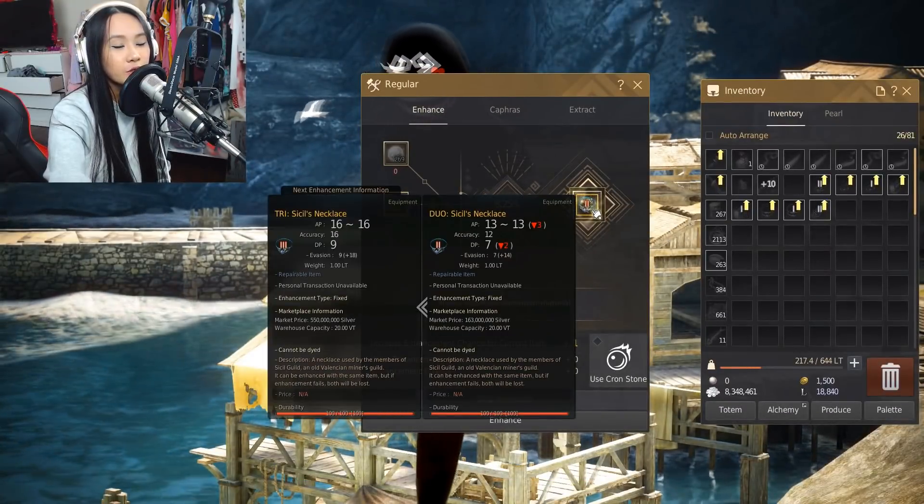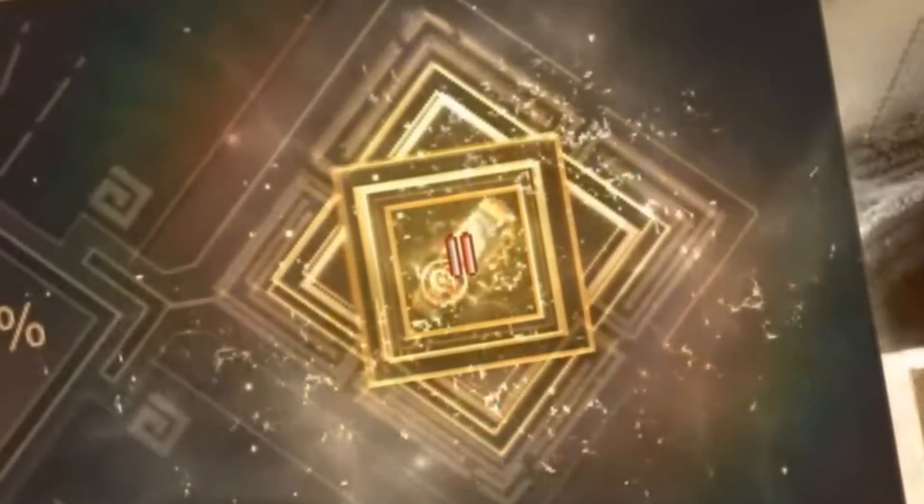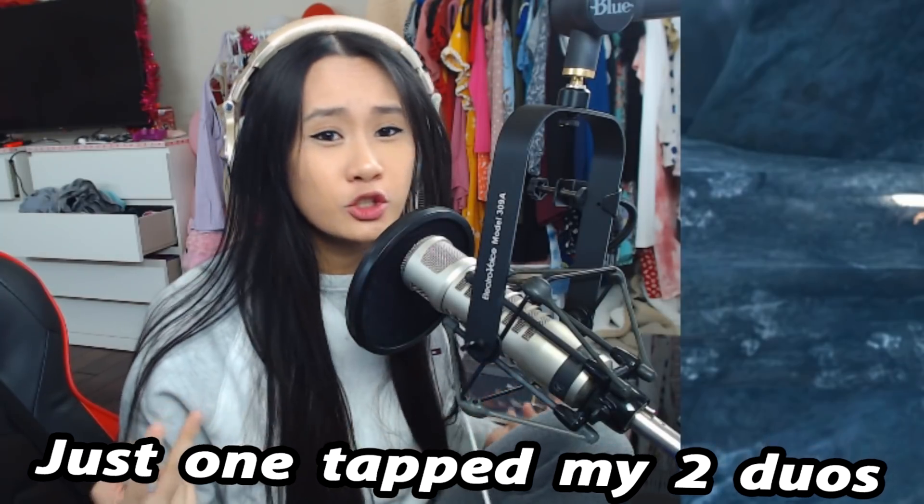Look at that beautiful Duo Sissel! I haven't enhanced since last episode where I got my Duo Centaurus and my Pen Dandy. And look at this — I'm just never failing. I just got my Sissel Duo and my Centaurus Duo. In last episode I proclaimed that I was the Enhancing Goddess — that was a joke — but look at my RNG right now. I'm just one-tapping things left and right. Scientifically, this means I am the actual Enhancing Goddess. Just one-tapped my two duos. Feeling good.